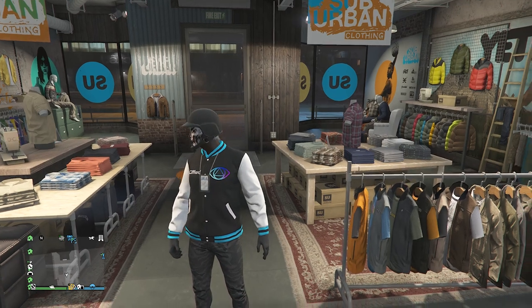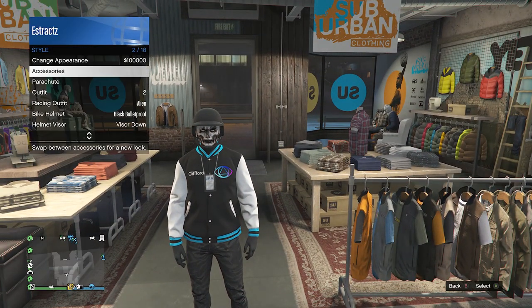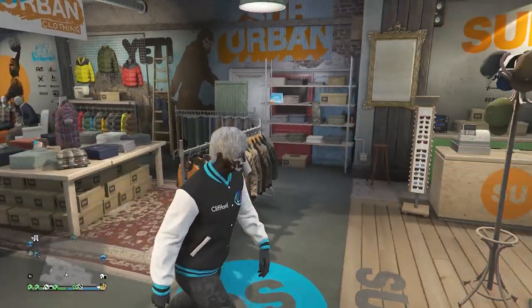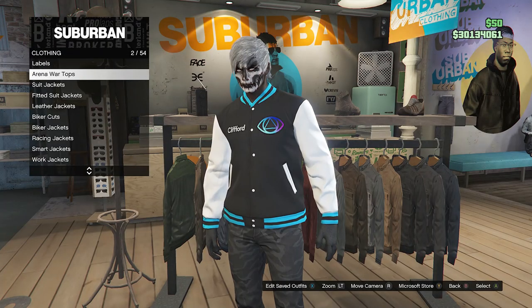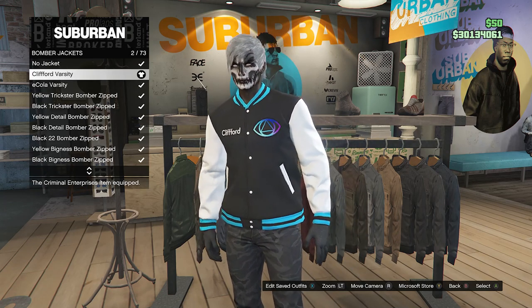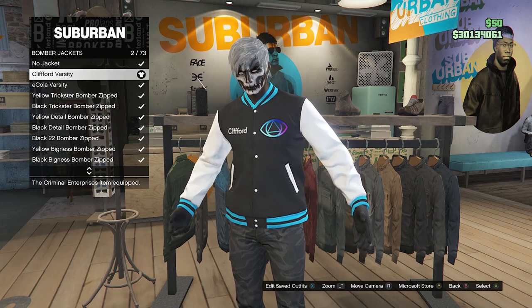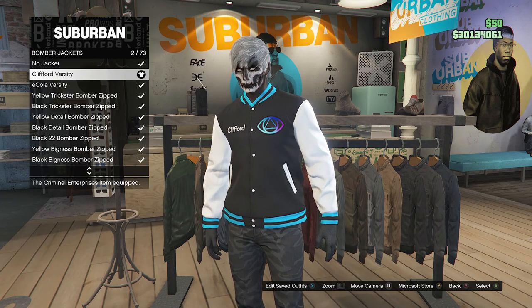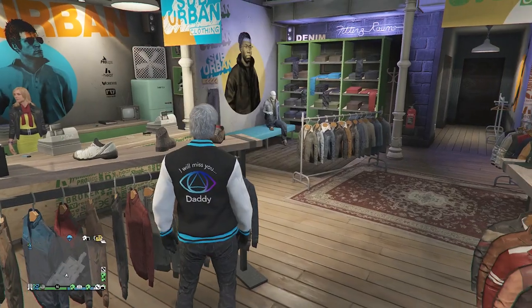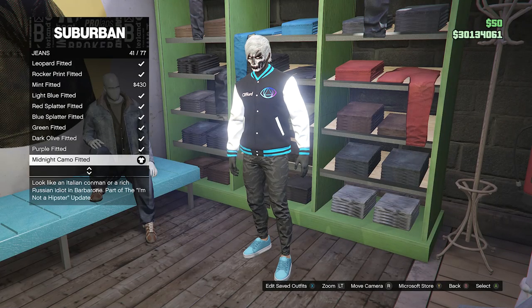This is going to be the final glitched outfit — the only glitch part is the IAA badge, and I'm going to show you how to make it with this outfit. For the outfit, head over here to your tops, scroll down until you find bomber jackets on slot 12, and equip the Clifford varsity on slot two. Just letting you know, this was from the last weekly update — you can't get it anymore unless you unlocked it, which required fully completing act two of the doomsday heist. After you equip the Clifford varsity jacket, back out of your tops, head over here to your pants, click on jeans on slot one, and equip the midnight camo fitted on slot 41.